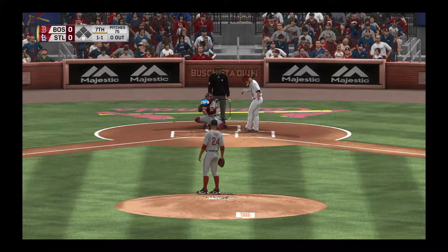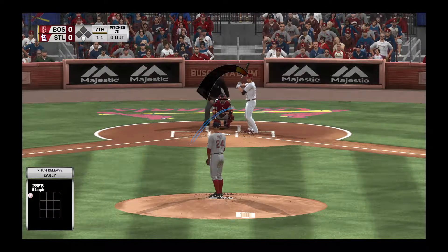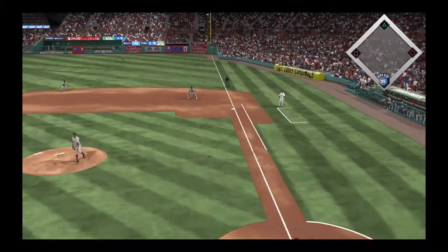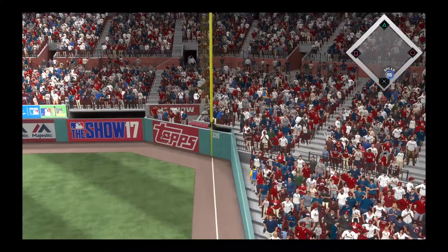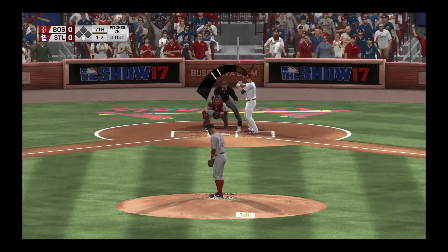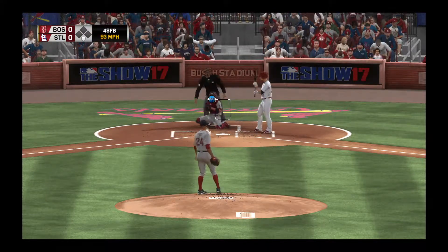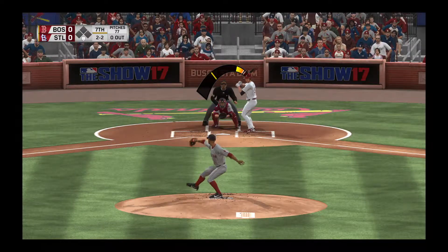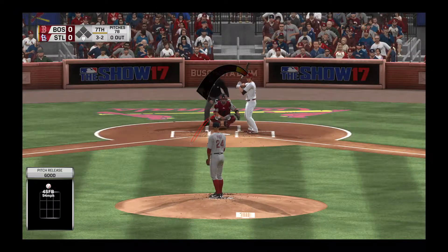Off the plate, one ball one strike. The one-one from Price — well hit, deep down the right field line. Nearly a big fly to start the inning, instead a foul ball. Trying to send him packing for the second time. Off the plate that time and a little high, it's even at two and two. Now Price misses here on two and two and he runs it full — three balls and two strikes.